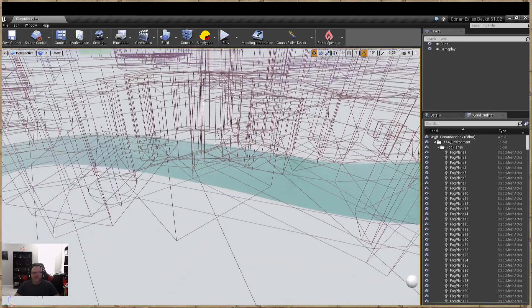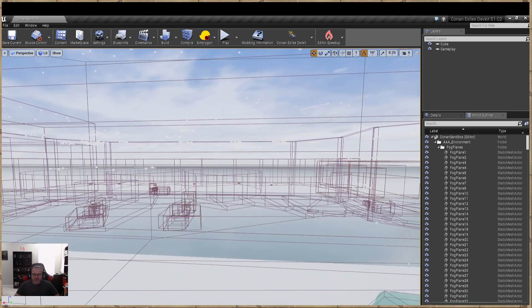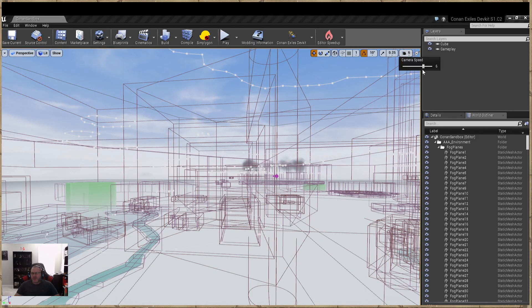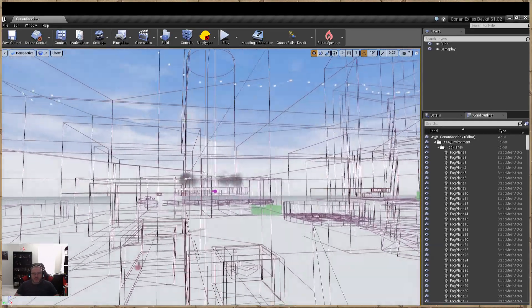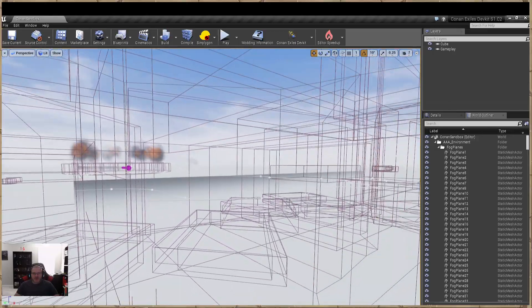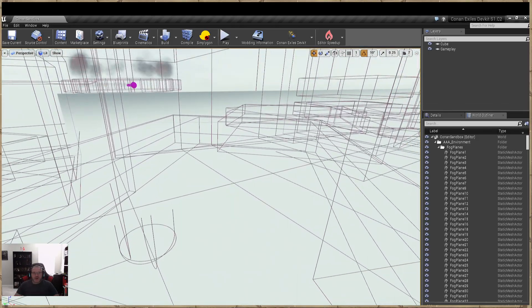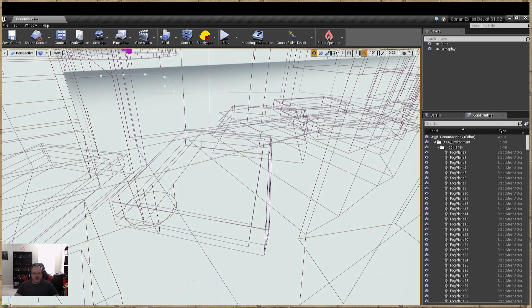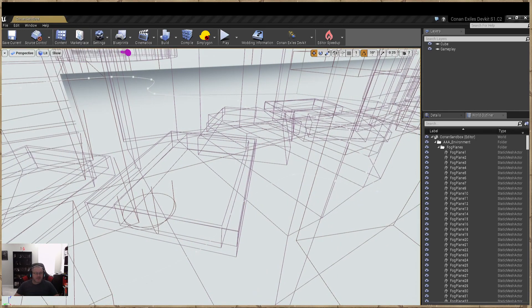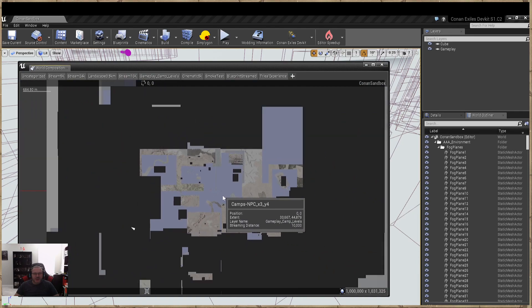When you load in, if you've been following along with my tutorials, you'll see this is the persistent level, which is the Conan Sandbox level. The easiest way to do water is coming over to Sempermaru. Sempermaru has physics volumes with the water meshes. The water meshes are currently on, I believe, level two-one or one-two, so let's open up the world composition map and zoom out.